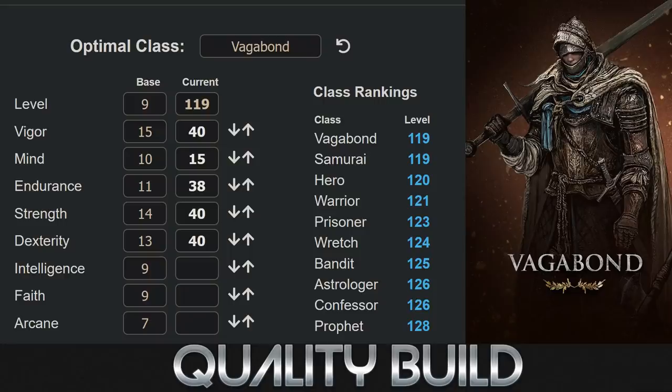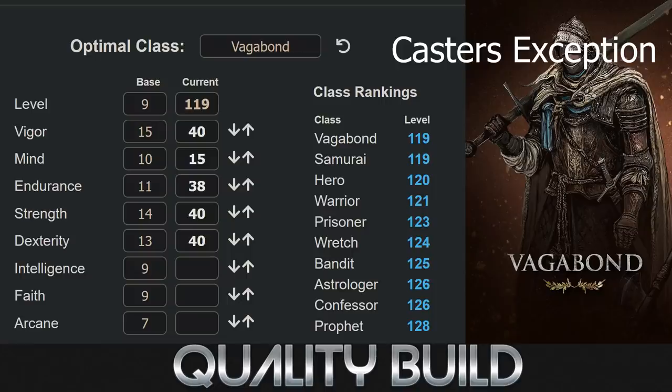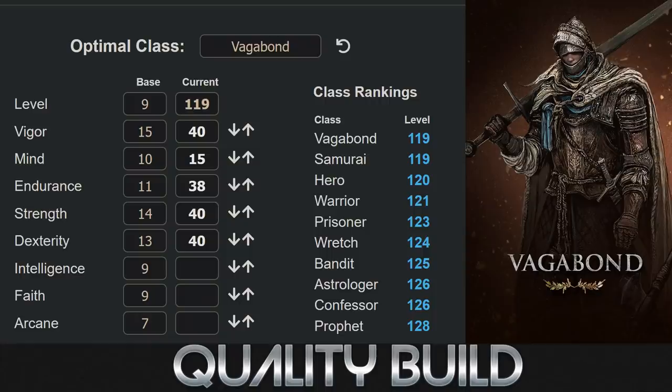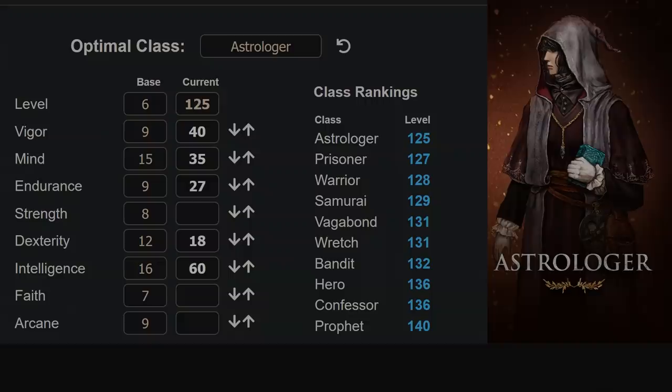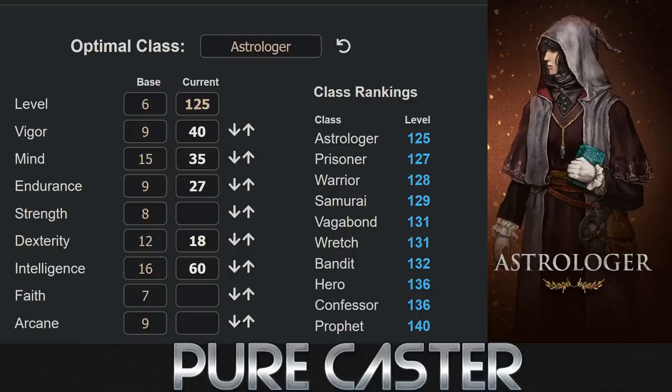Vagabond or Samurai is on the cusp of being the best for hybrid builds as well, depending on the Strength or Dex you need, so your options are immense compared to every other class. If you're new and wondering why we stop at 40, it's because that's the soft or hard cap where points into these stats afterwards have severe diminishing returns and aren't worth pumping beyond that. Next builds: pure casters — meaning pure Int or pure Faith. For casters, Astrologer will be best if weapon requirements aren't too high, otherwise Prisoner and Vagabond become competitive.